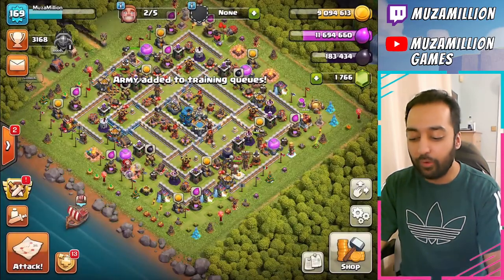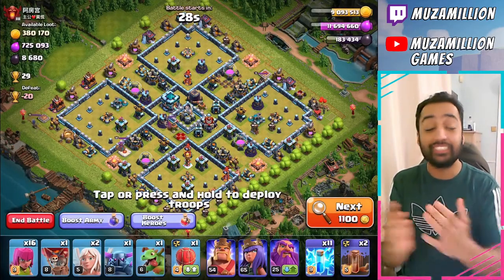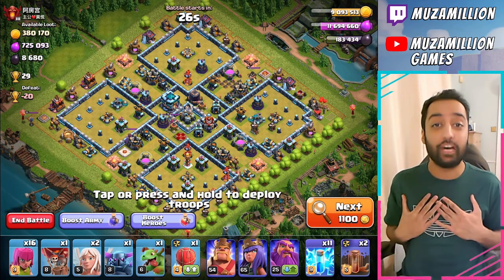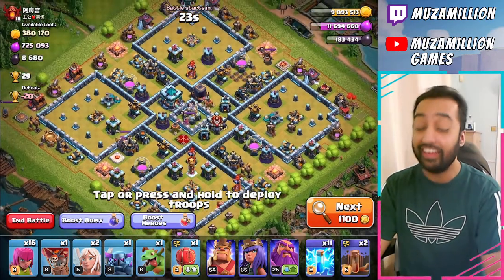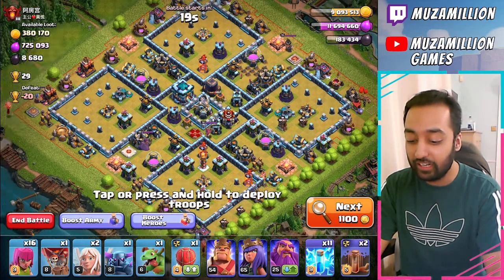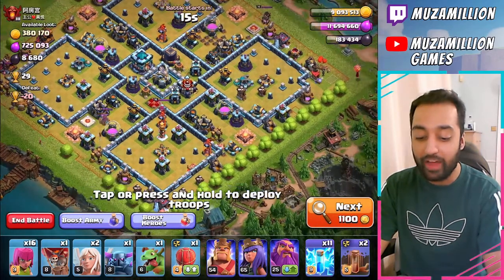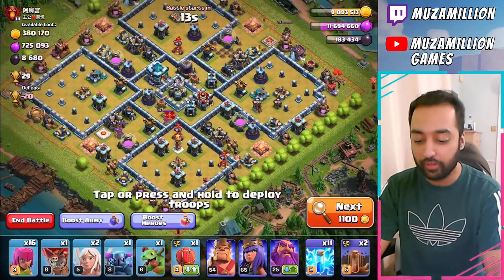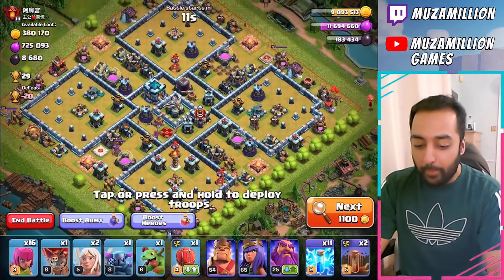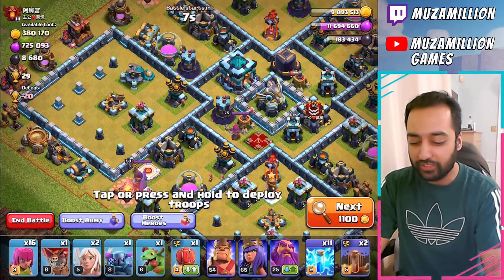Train again and we're going to go again, show you how simple it is. This base is a Town Hall 13, so I'm a Town Hall 12 as you saw. We're going to go for a Town Hall 13. This is going to be a lot harder than the other ones. Let's see if we can still do it. We might have to be a bit more methodical on this one, but we're just going to go for it.